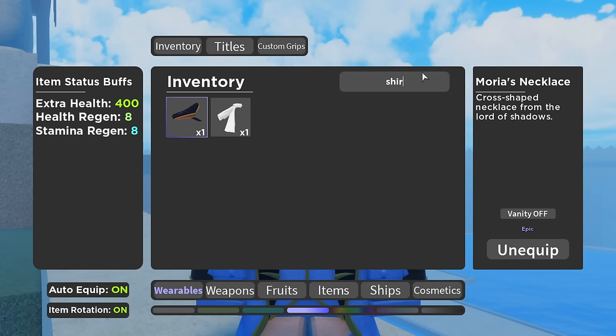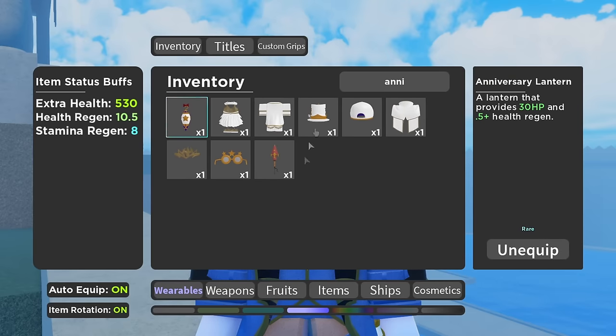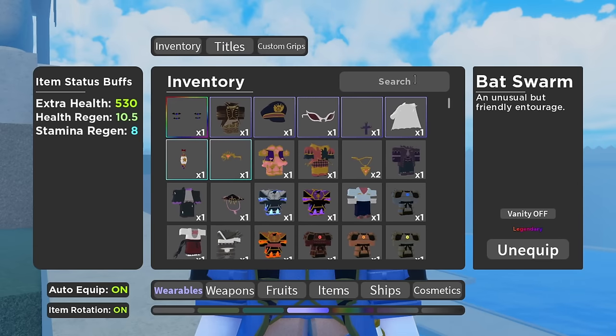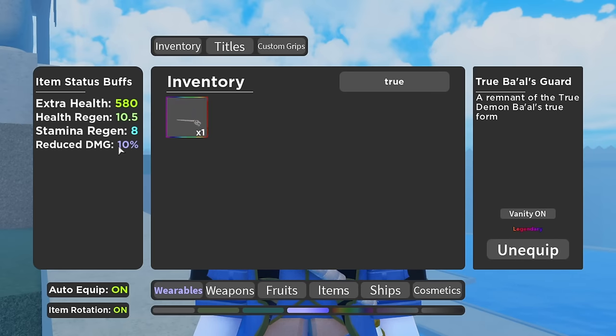Next we have Shiryu's Cape — another one from Impel Down. So if you guys go to Impel Down, make sure you get these two items. We have the Anniversary Lantern, which is a limited-time item and is the best item for the Lantern slot. And then we have Cupid Headband — make sure you guys have that. We have Batswarm. And then the last thing — this is going to be up to you. I believe that the new item, the True Balls Guard, is actually going to be the best item, because as you can see it gives 10% damage reduction and 50 HP for extra health. It gives you pretty much an extra 10% HP on top of what you already have, so the more health you have, the better this is going to work.